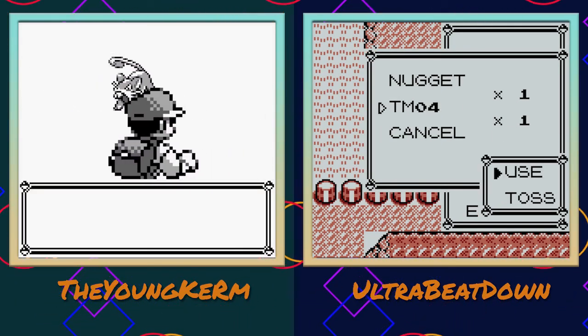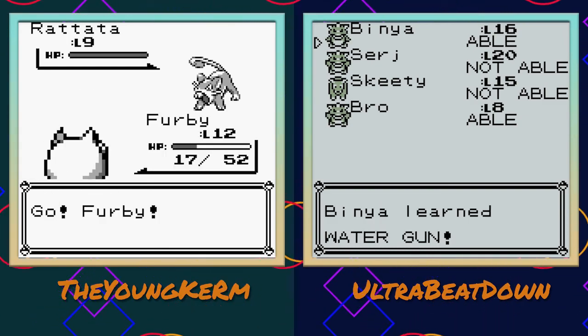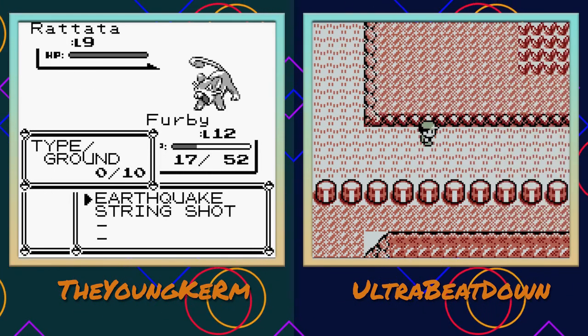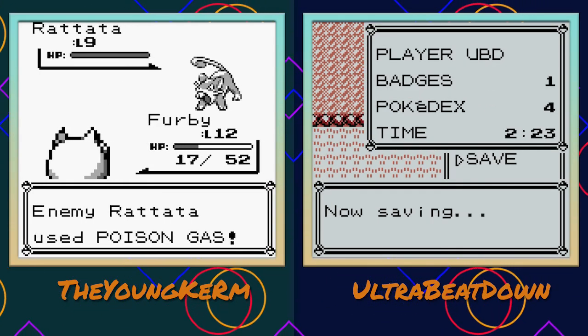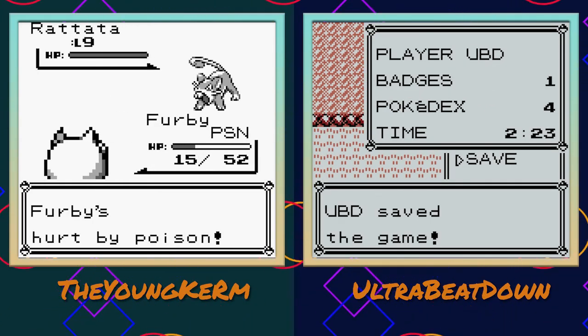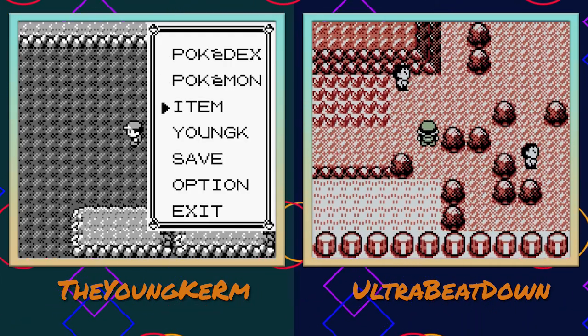I'm avoiding that Shellder trainer because she was a pain. Even these Rattatas are gonna slap me. Can't escape - Poison Gas, no. Run away, Furby! Thank you. Do I have an Antidote? I do.